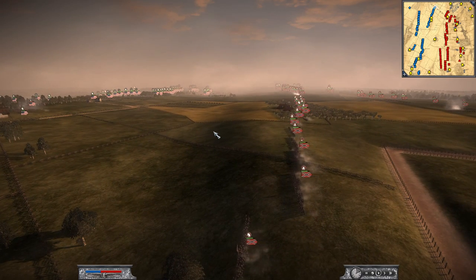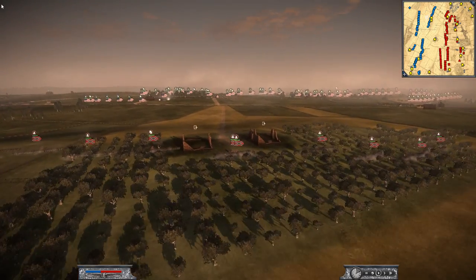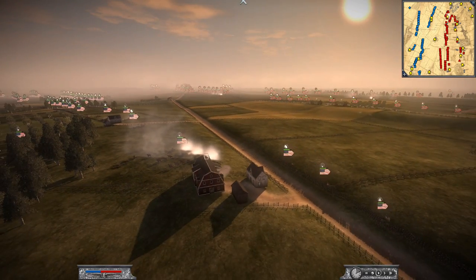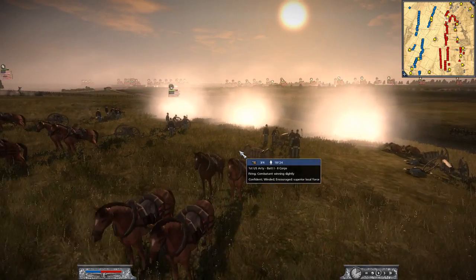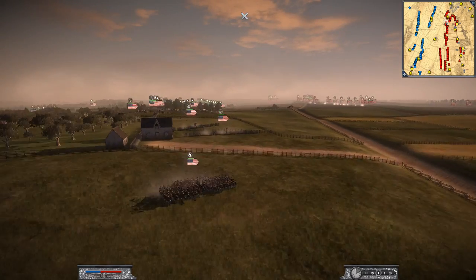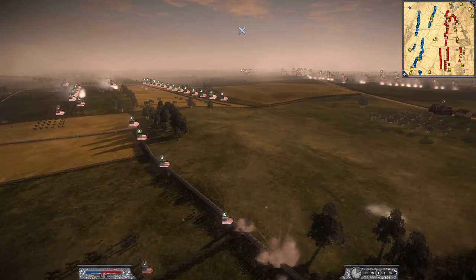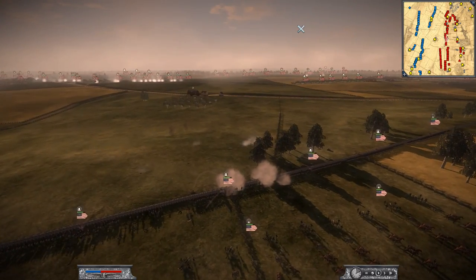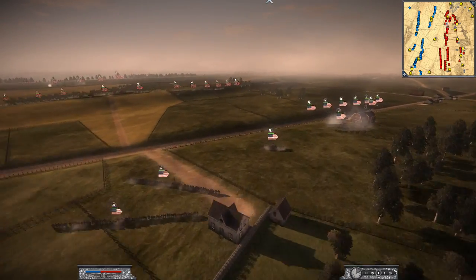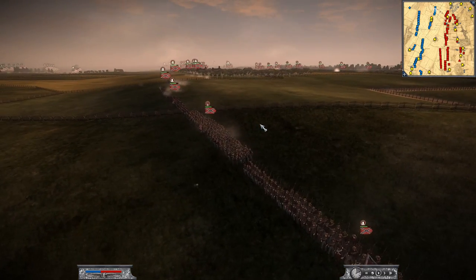Strategy — that's right. So the Confederates, what they need to be doing here is using their artillery strictly to take out the Union artillery. I think the Confederates have more infantry, so they don't necessarily need support on taking out the infantry. They just have to take out this artillery, because if they don't, that canister shot is going to win the day — just like the real battle, where the canister shot was so effective and destroyed the morale of the Confederate forces.